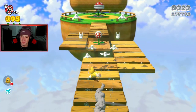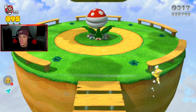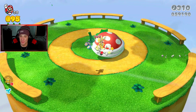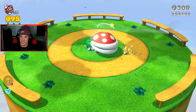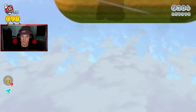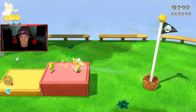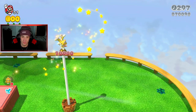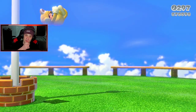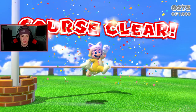3D World is just amazing, they really should have made a new one. This game is fantastic. We actually need the cat suit to get top of the flagpole on this one — luckily we have it. Climb straight up, top of the flagpole, and we finish off that level. We might actually be able to finish the whole of World One.